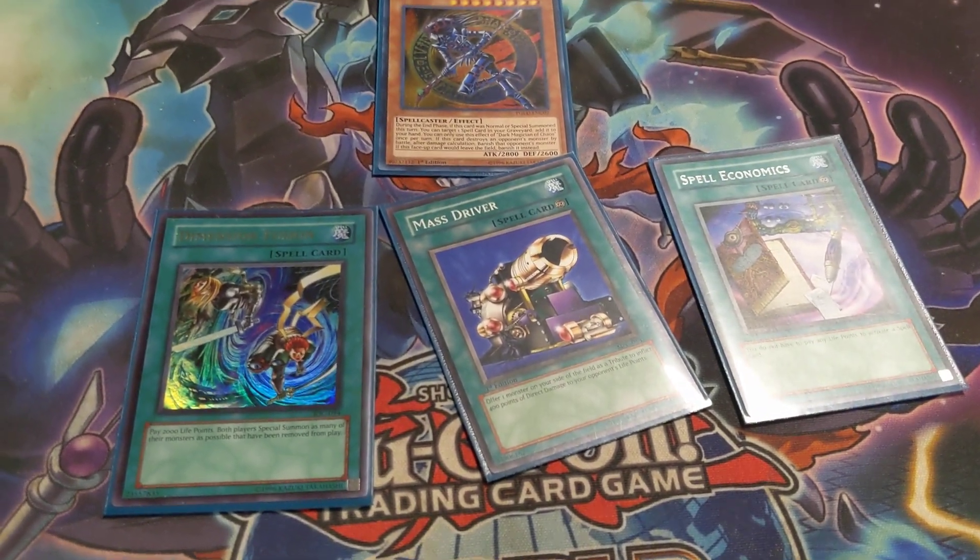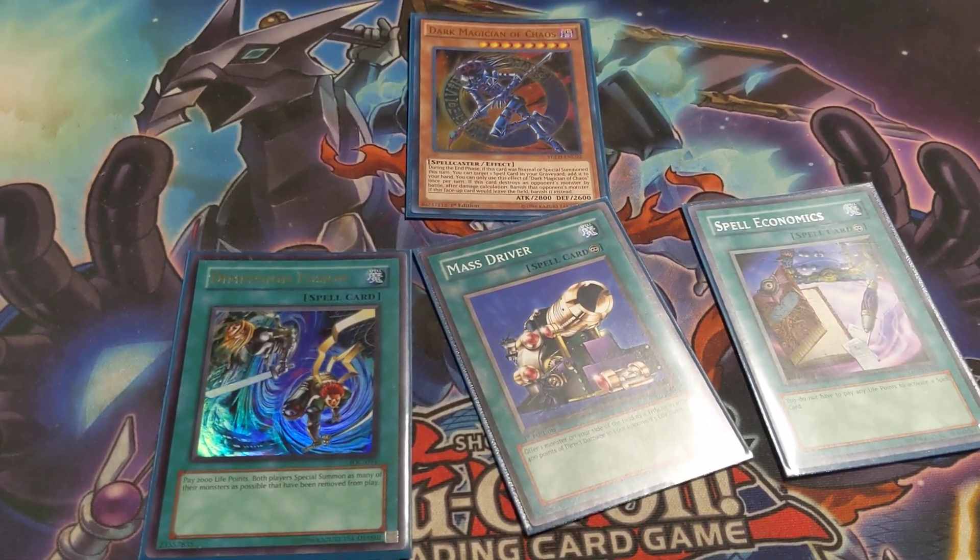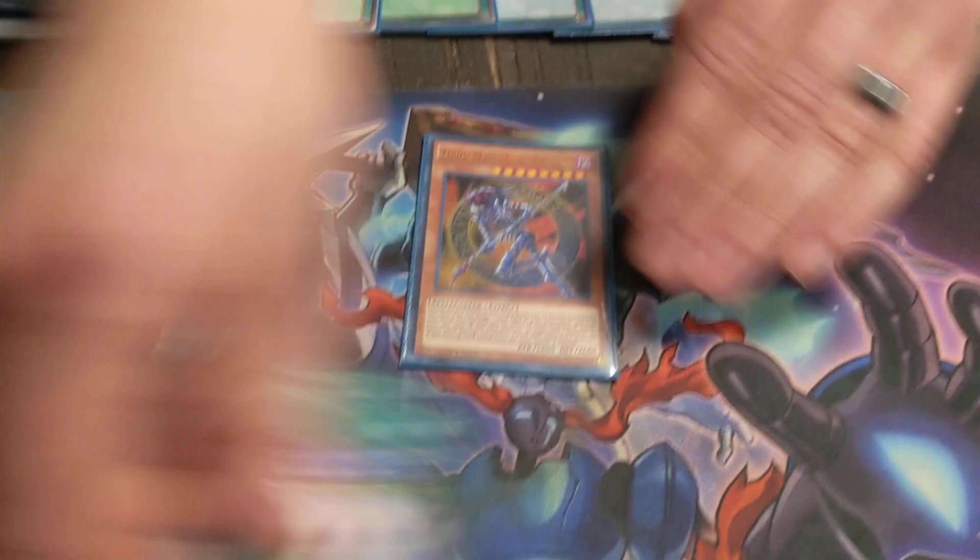It's a 4-card combo, which is really dumb. But that's why you have to play these stall cards until you can get it. And DMOC adds back literally anything — any spell.